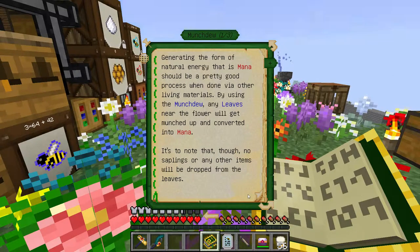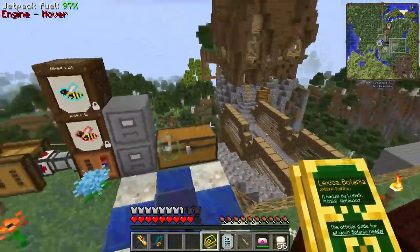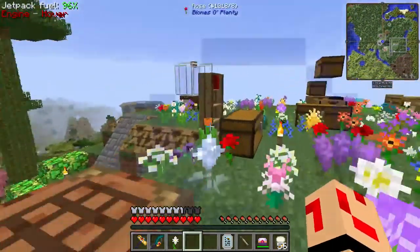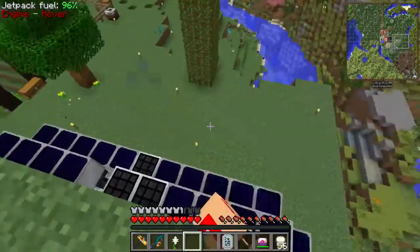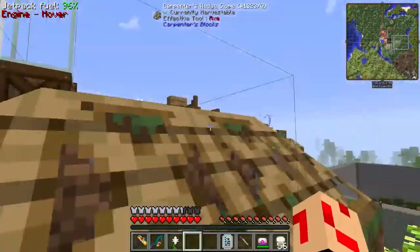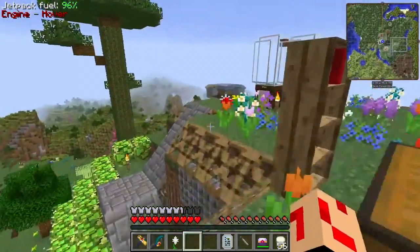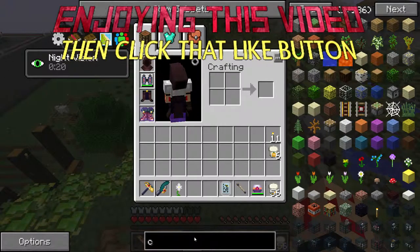It would be much easier if we had an AE network — I could just automate this stuff so easily. And B, stop electrocuting me. I need to think about how I'm going to make this nice and easy. What I'm thinking is that we go with the munchdews and move the Botania thing down to this little plateau here. I'll use ComputerCraft to automate it.